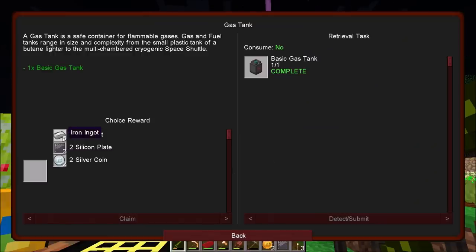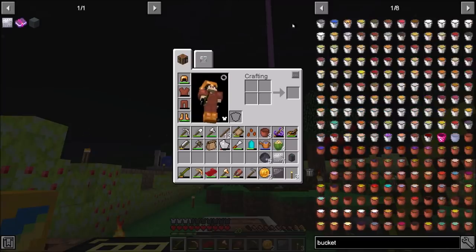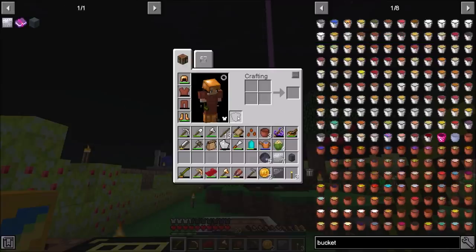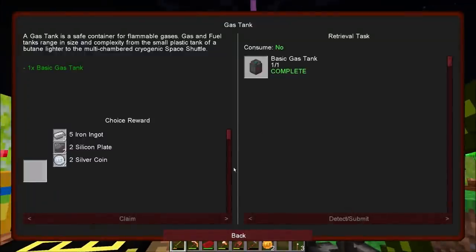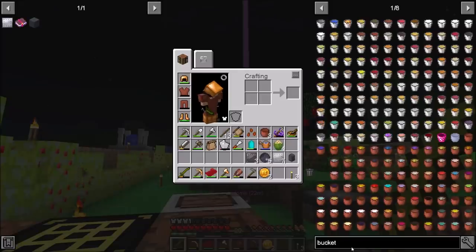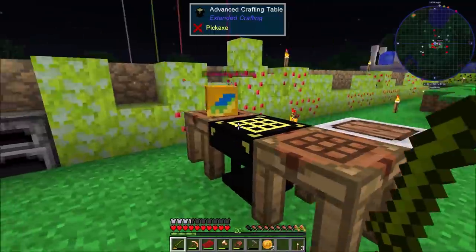Quest complete! We get to choose between five iron ingots, two silicon plates, or two silver coins. For buckets, it takes silicon, iron rod, the blacksmith's workshop, 10 plates, and the basic gas tank. I'm going to go ahead and take the silicon plates since that's a little less crafting I'll have to do for future stuff. Then the blacksmith's workshop — that was just 10 plates and a piece of wood. I've actually got enough 10 plates right here.